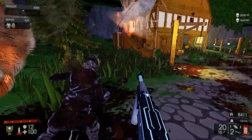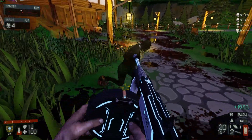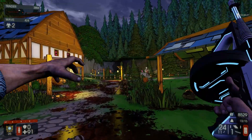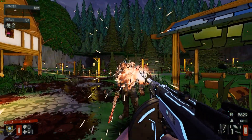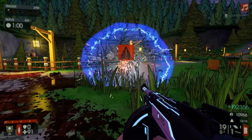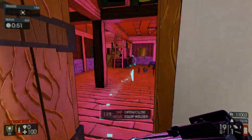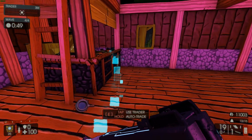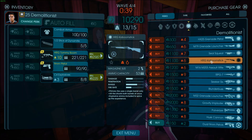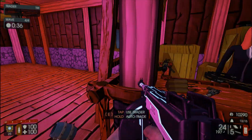I just love the nuke potential, man. So, so good. Like any other weapon in Killing Floor 2, it just works if you know how to play the game. But if you compare it to the Kaboom Stick, it's just bad. Like, really bad.